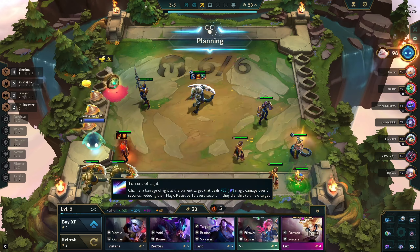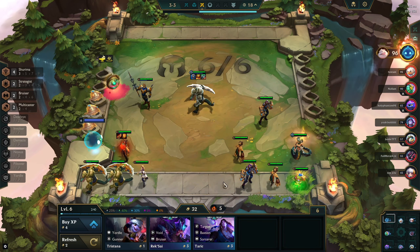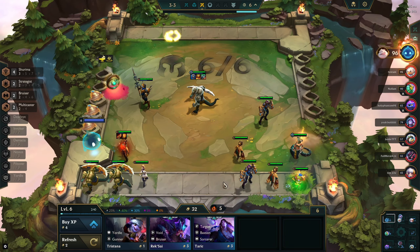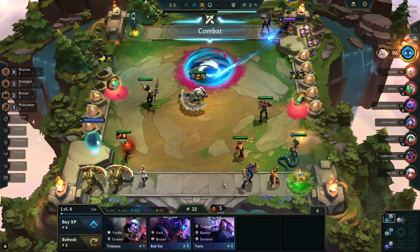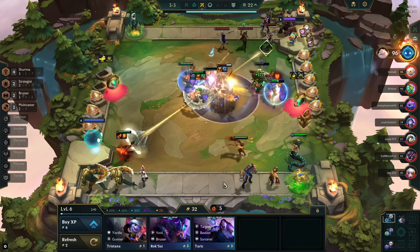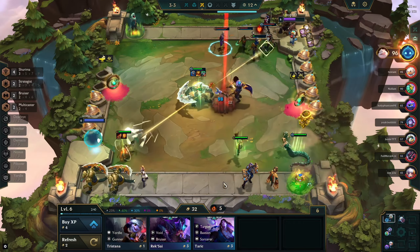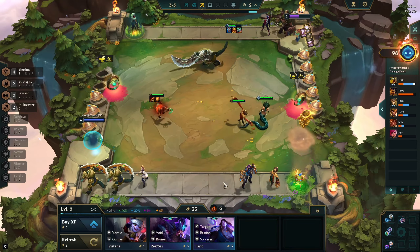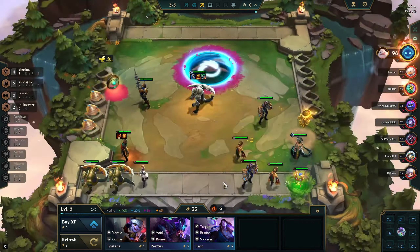I could have sold the Renekton again for gold interest, and this is where I start holding on to units. The reason I'm so broke is because I quit making gold interest — that's an angle I could improve upon. But I have the luxury to hold onto certain units because if we just see one Nasus, we're full selling and pivoting. A Nasus 1 compared to a Renekton 2 with tank items — especially with the Shurima bonus where he ascends — I think it's equivalent.